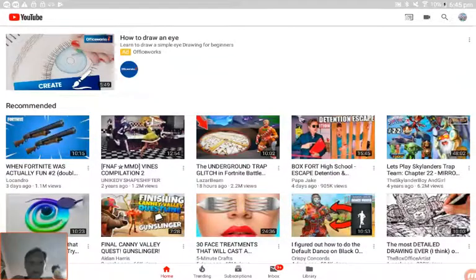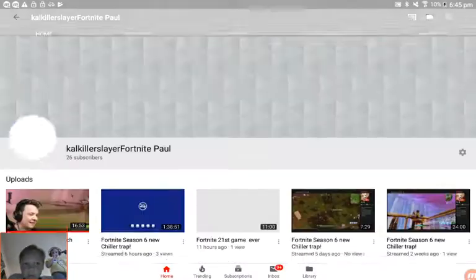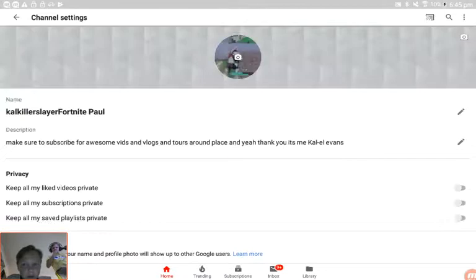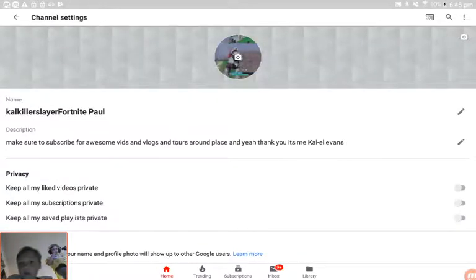I'm going to show you how to change your channel name. So you go to my channel, click on the settings on the right. And if you click here, you can change to whatever you like. And I changed mine to that.